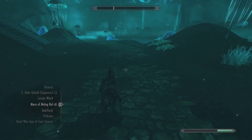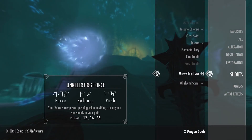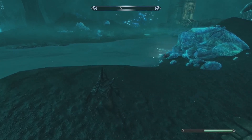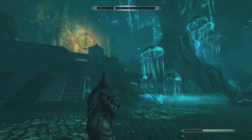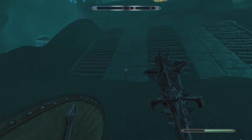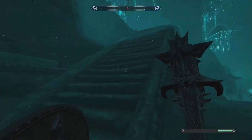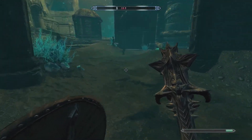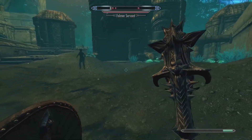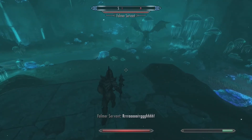I believe you have to use Unrelenting Force - that's the only shout that works. Maybe I don't have Dragonrend but this guy tends to land quite a bit. The Falmers are activated - let's bring the Falmers down here along with all the servants and try to pin them against one another, because they don't have bows and I don't think the dragon can land here.